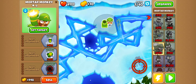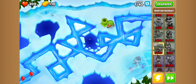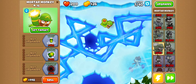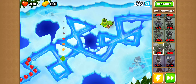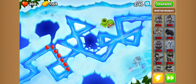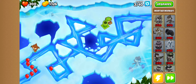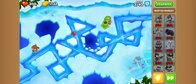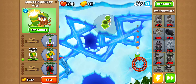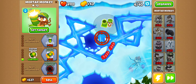If you set the target here, first I gotta get a normal monkey. So basically, if you set your target on this ice and keep on shooting it, the ice will start to break.